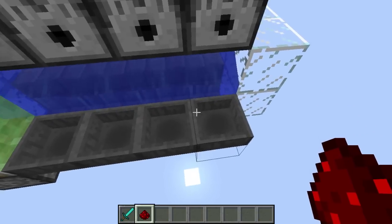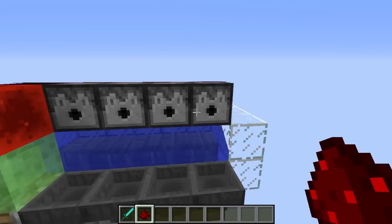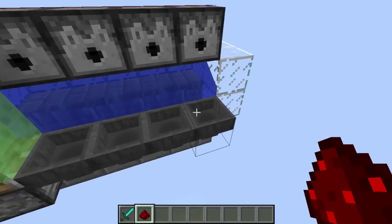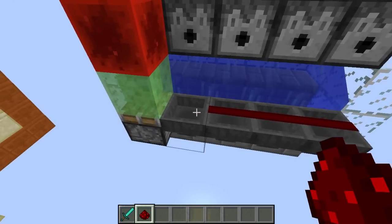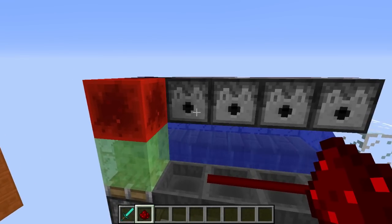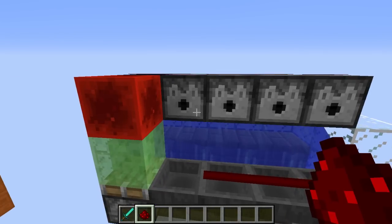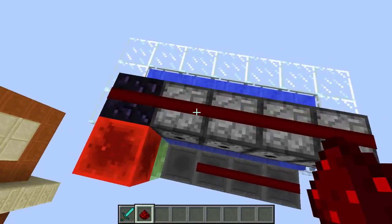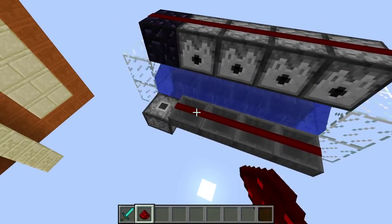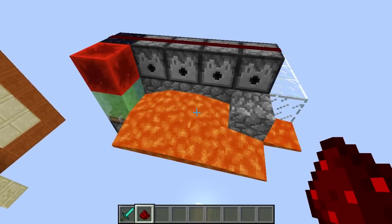Now the first mainstream obsidian generator design was right here. Basically there was a glitch in a 1.8 snapshot, and if you went like this and put your redstone all across here and put it right here, lava would dispense. But for some reason obsidian would form right here, and then there would still be the source blocks of lava here, so you could just keep doing it again and again. But if you do it now, this happens. And it is not that pretty.